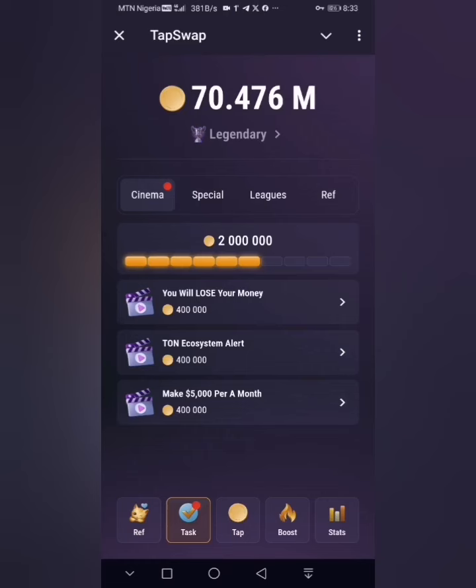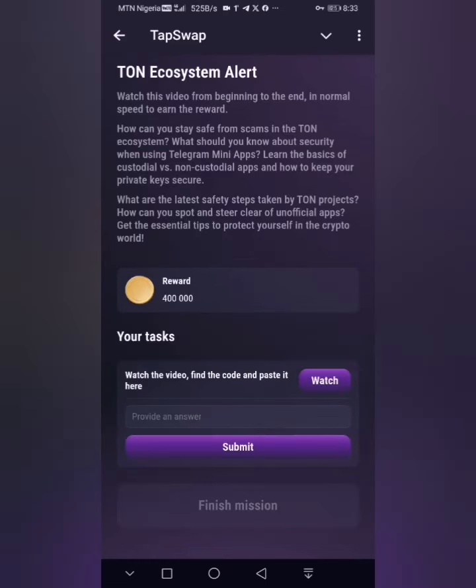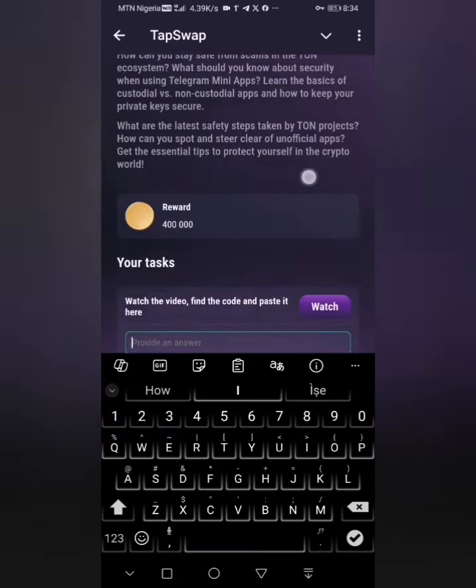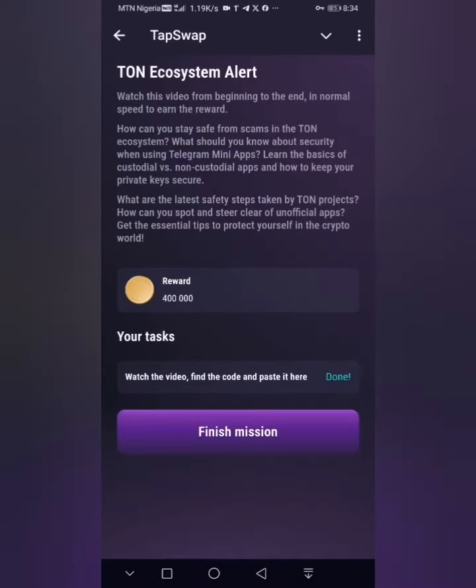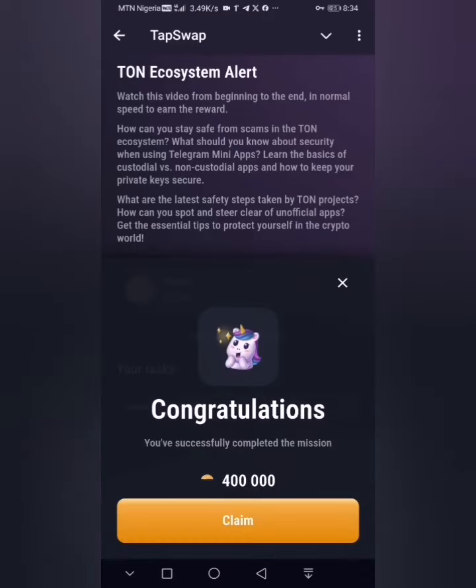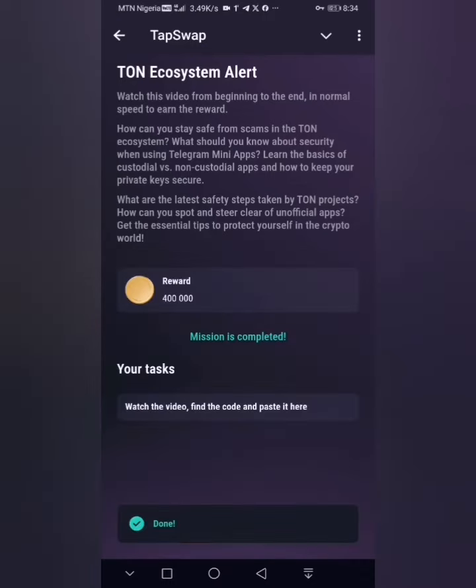The next one is 'Turn Echo A Lot.' Click on it, turn on caps lock, and type the code: 8NL6FW9. Click on Submit — you can see it says 'Done.' Click on 'Finish Mission' and claim your rewards.